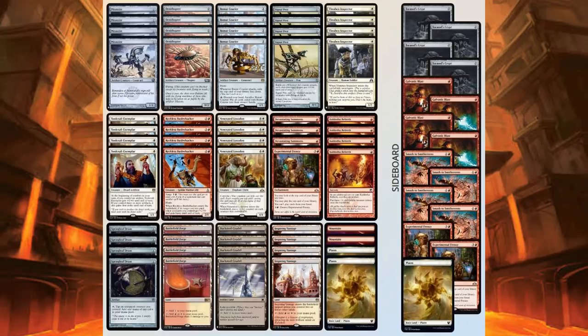Sideboard: a playset of Tormod's Crypt — which you can also sacrifice to Kuldotha Rebirth — exiles the graveyard for zero mana. A playset of Galvanic Blast can deal four to a creature or player if you have three or more artifacts, which is very possible here. A playset of Smash to Smithereens for artifact decks — destroys an artifact and deals three to face, which is great for an aggro deck. Also one basic Plains and two copies of Experimental Frenzy for control or grindy matchups.